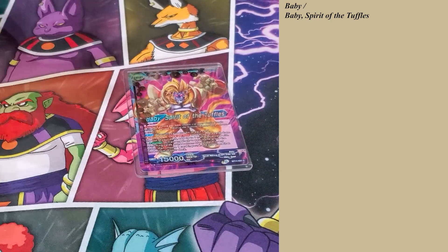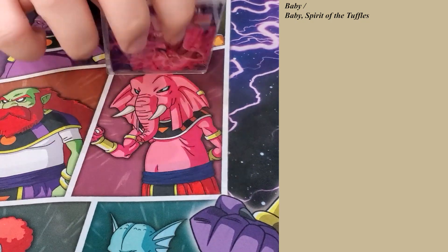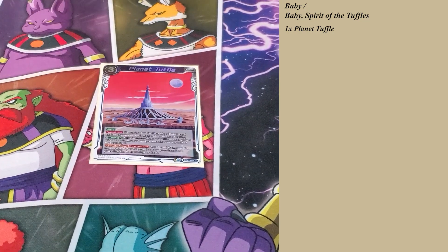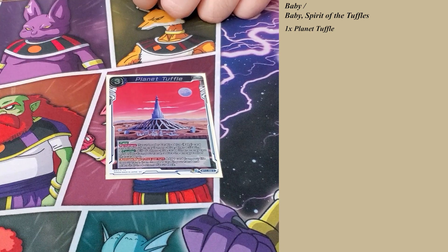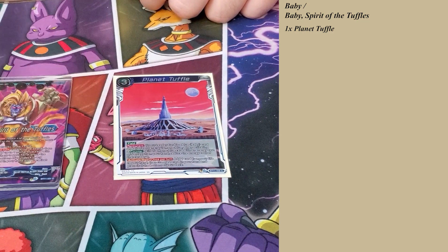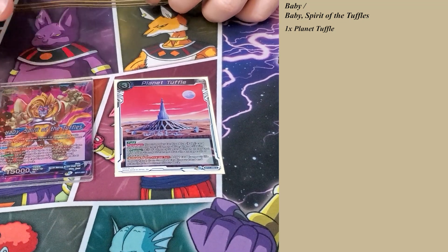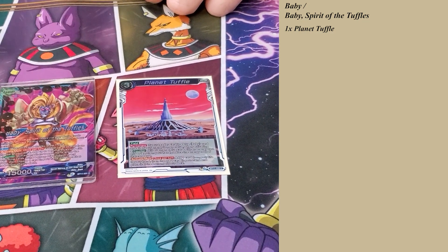The Overlord side draws a card, activate main, search top three for a counter, pitch the rest to the bottom of the deck, then pitch a card from your hand to the bottom of the deck. Really good for setting up bottom deck plays. Planet Tuffle reduces all of your counters by one — really nice, and also can set up for some plays.